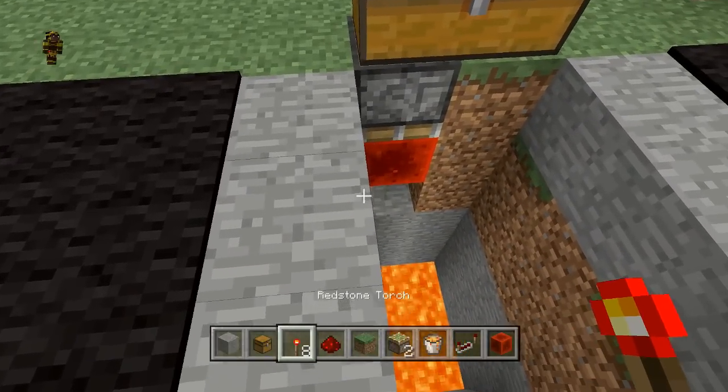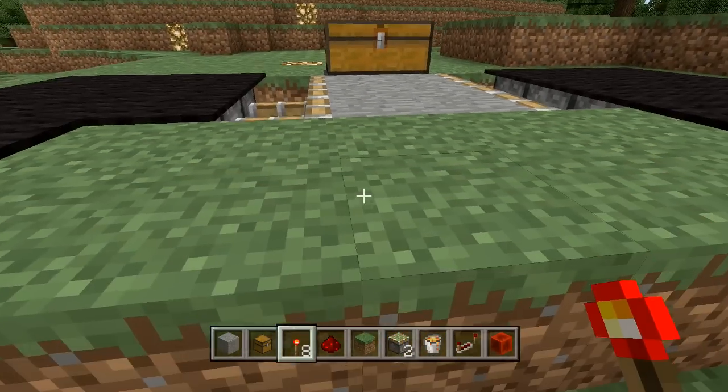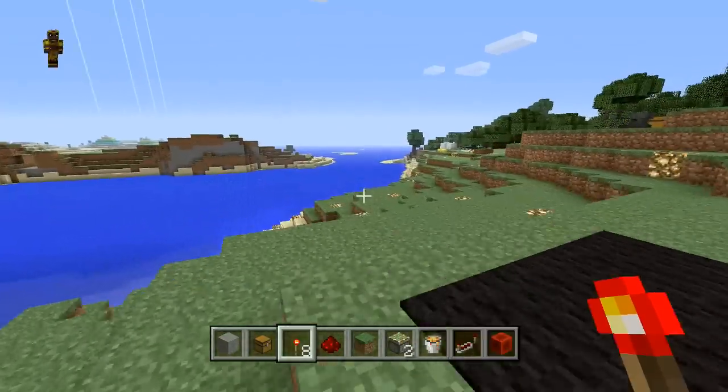It's also very simple to reset. All you have to do is come over here, put a redstone torch down there, and it is now reset. Then put the carpet back on top and you are good to go.